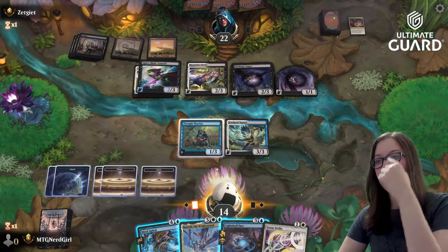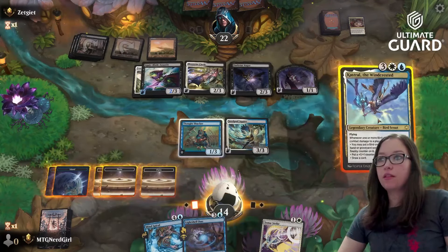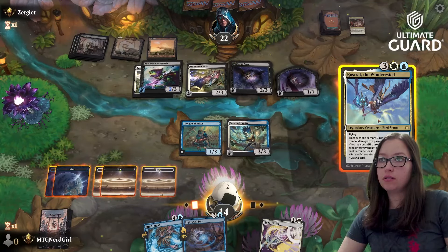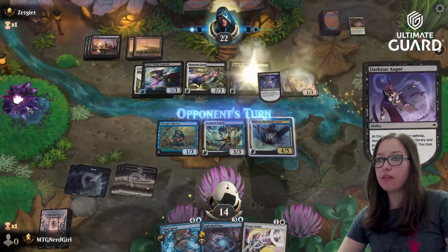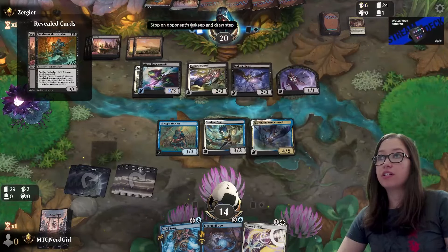Sorcery speed — oh man, if I had enough mana to do both of these I would. If they have removal we're dead. But I want to be able to cast this if I can get away with them not having removal for one turn, then we'd be looking pretty good.